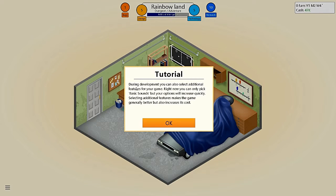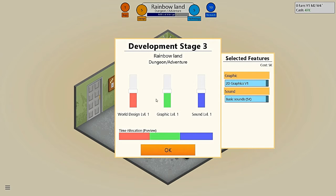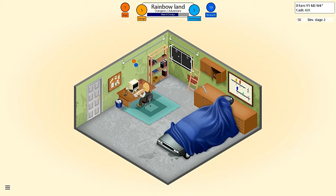During development, you can also select additional features for your game. Right now you can only pick basic sounds, but your options will increase quickly. Selecting additional features makes the game generally better, but it also increases its cost. You will also see the graphics type you selected when you defined the game — you cannot change the type of graphics in the game. Let's focus on world design and have a little better graphics. Sound, not so much — 2D graphics, basic sounds. Damn, man, takes a lot of money to make a game, especially when you're one guy in a freaking garage.